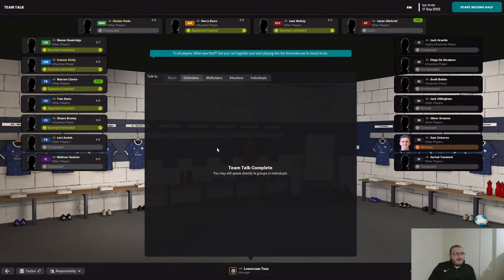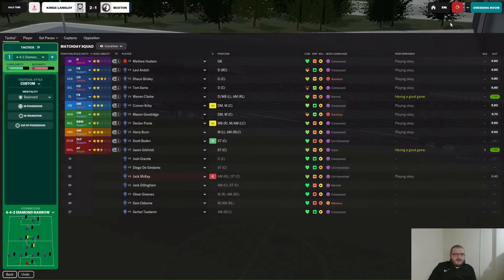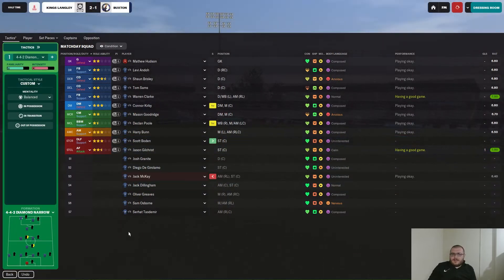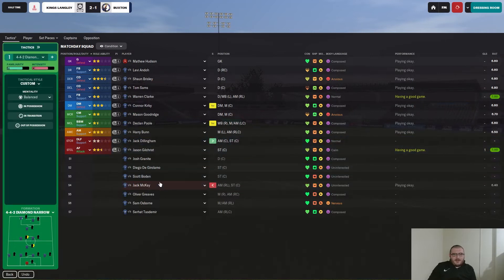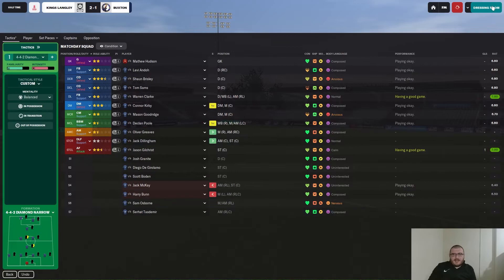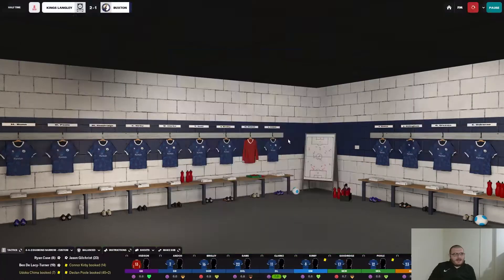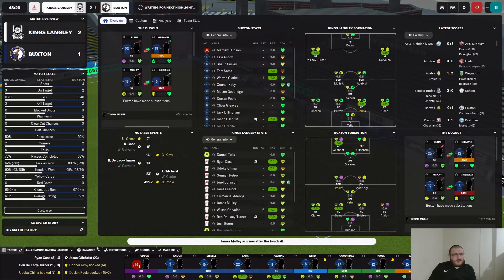Half time — 2-1 down. I'm going to flash my arms and tell them I'm furious. Jack McKay is coming off but actually I've changed my mind — Jack Dillingham is going to come on for him, and Harry Bunn is going to come off for Oliver Greaves. A couple of changes there at half time, and let's go attacking and issue a few words of encouragement.